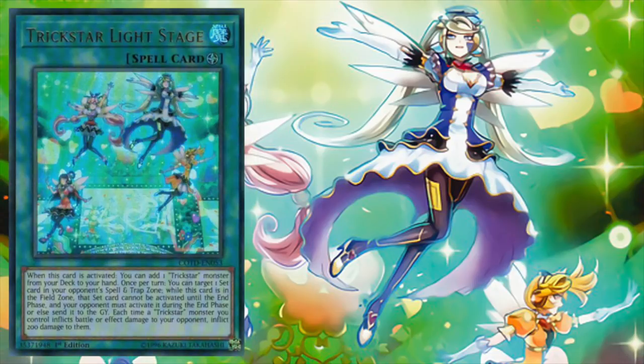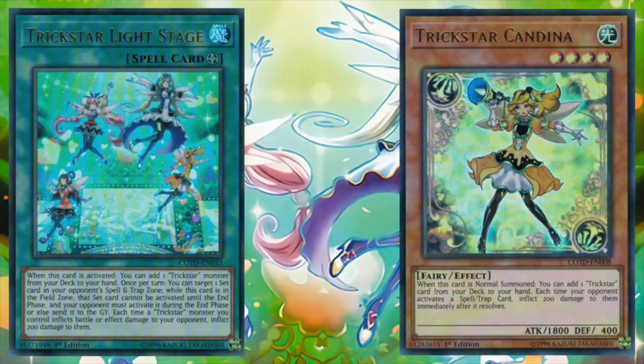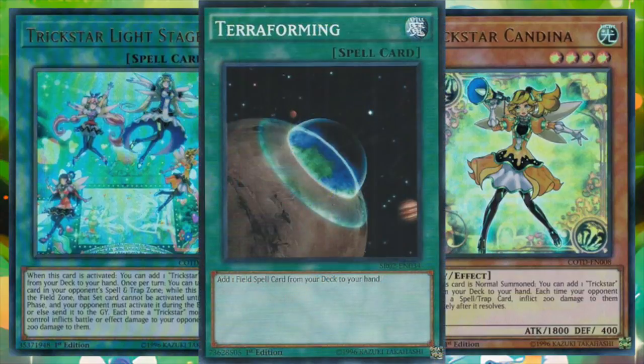Moving on to the spell lineup, Trickstar Light Stage is the deck's field spell, and upon activation, allows us to add a Trickstar monster from deck to hand. Light Stage allows us to access Candina, which in turn allows us to tutor for any Trickstar card in our deck. And with three Candina, three Light Stage, and three Terraforming, the deck has a lot of consistency.